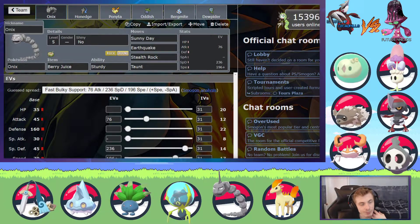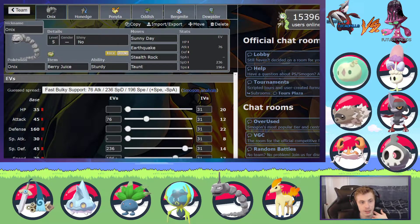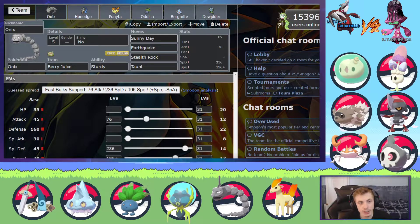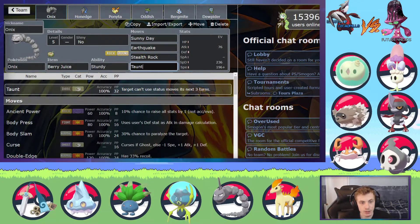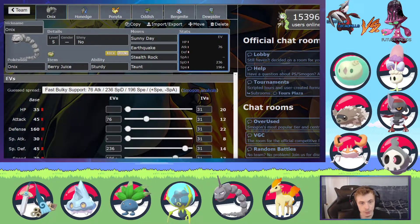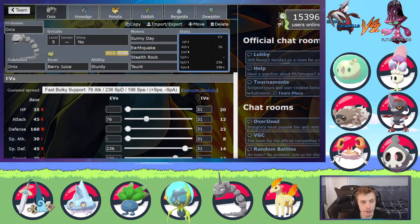So Onix: Berry Juice and Sturdy. I wanted to run Dragon Dance and Rock Head but it didn't really fit here so I might as well run Sturdy. Sunny Day, Earthquake, Stealth Rock, and Taunt — with enough speed to outspeed the whole team as well as Max Defense and some attack in it.